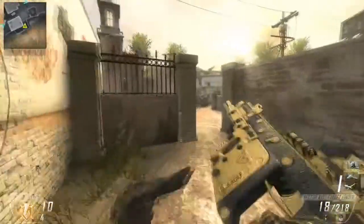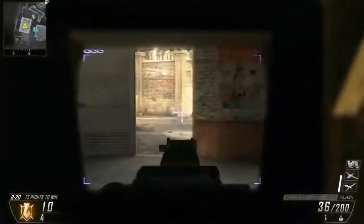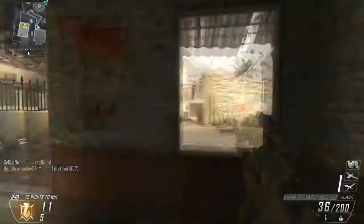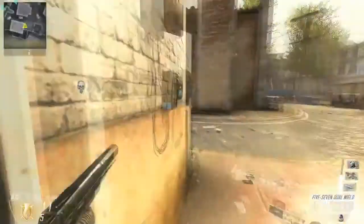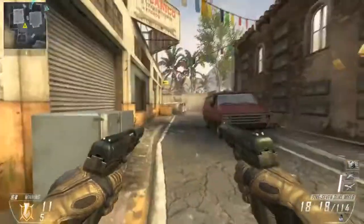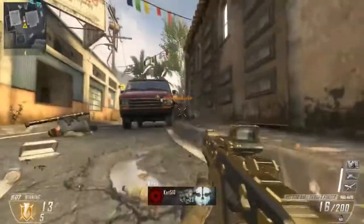Anyways, I love this class setup. And I guess I should explain a couple more rules. So in this series, I gotta use the class that's generated on the website. And then I always change out whatever the second perk is to Scavenger. Because obviously, without Scavenger, I'd have to pick up other weapons that weren't related to the class, which would be kind of cheating. So I don't want to do that.